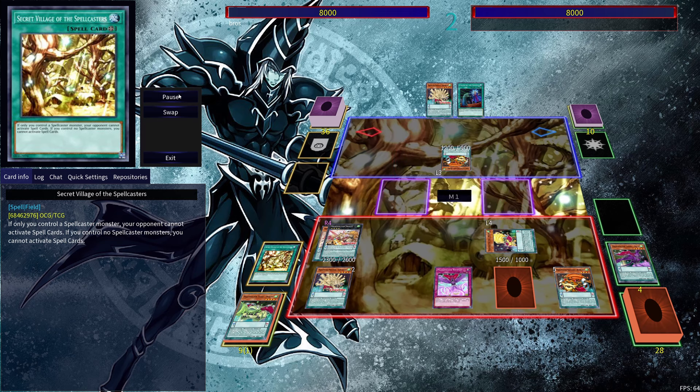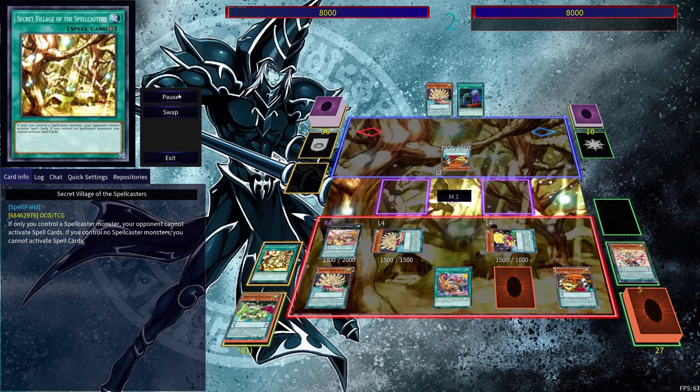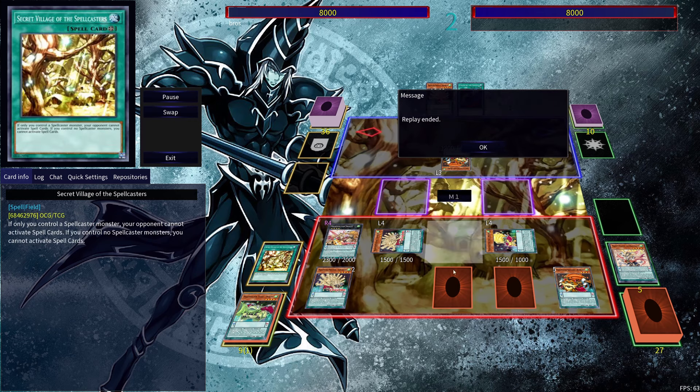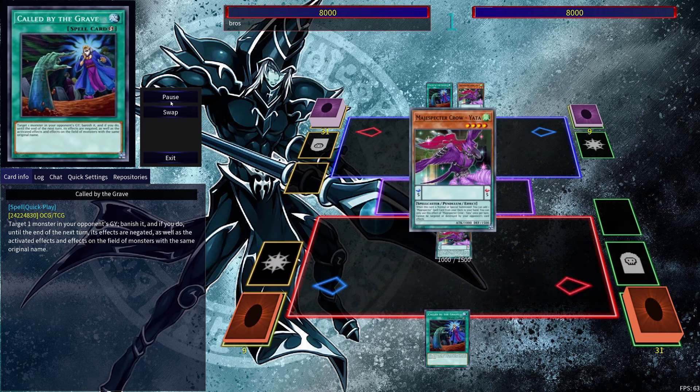With the Xyz monster, when we tribute a monster we can bring out another Magic Specter monster. You'll see it play out — use Draco's effect to get it out, then set the spell. You can change it up depending on what you want to search, but that's essentially how you use this combo.